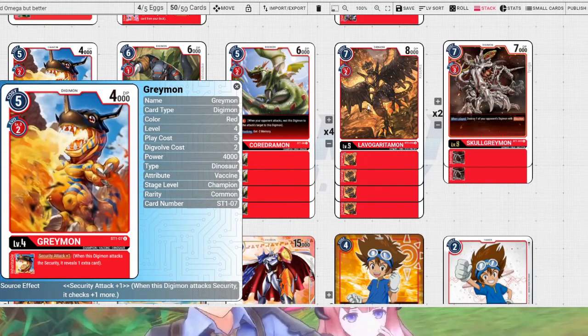There's also that new Greymon that when it's checked from security, you get to play it for free. It sucks. Don't run cards just for them to be in security, because the cards you want in security usually aren't there. If you can't guarantee that something is gonna be where you think it is, it's never gonna be there anyway.